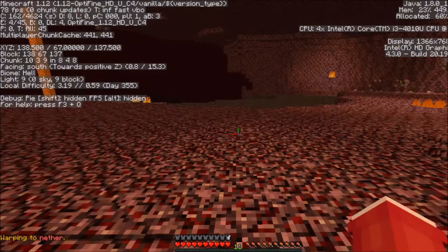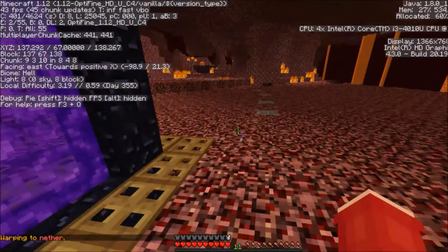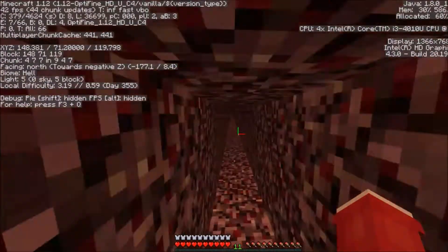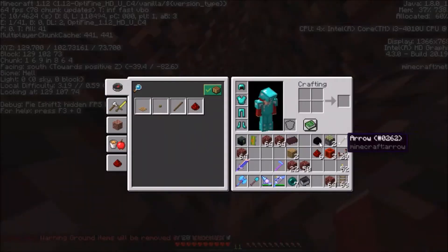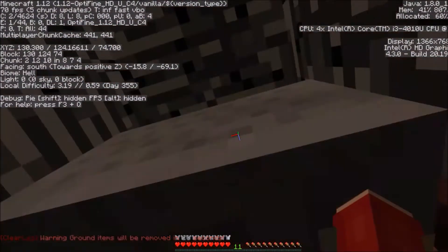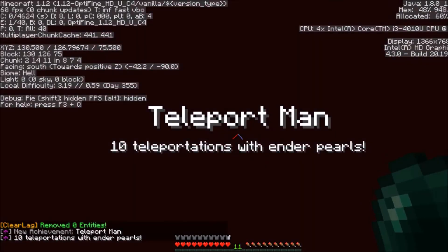I need to go back to warp nether and check the coordinates. If you check over here, there will be the staircase that leads up to that place. Over here is a tunnel that leads to the elevator, which will eventually lead us to the bedrock. We need to use a dragon egg glitch to break it legitimately — otherwise it would be cheating to just go into creative mode. The coordinates are 130, 125, 75.